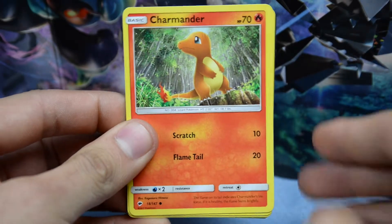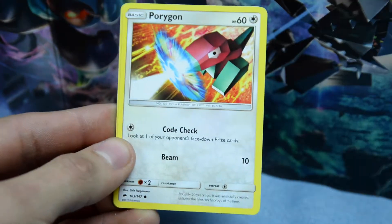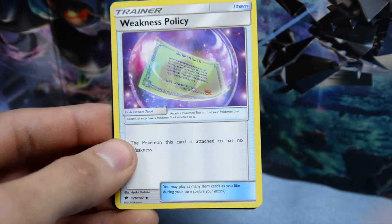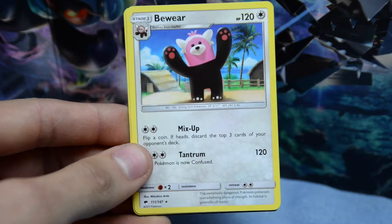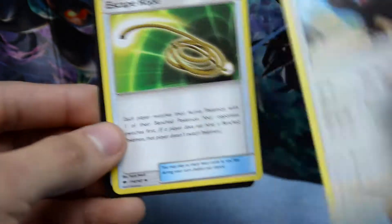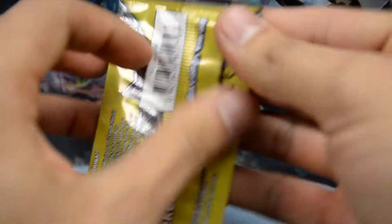Ooh, Charmander. Very nice. Remember, we are doing these openings to find the Charizard, you guys. So we have a Porygon, which is a common, and a Weakness Policy. That is uncommon - that is one point. If you guys remember how many points we've assigned to every single kind of rarity. We have a Pansage - that is a rare. That's two points. And an uncommon Escape Rope. Middle pile is looking strong.